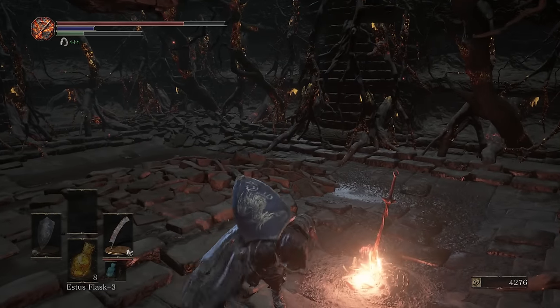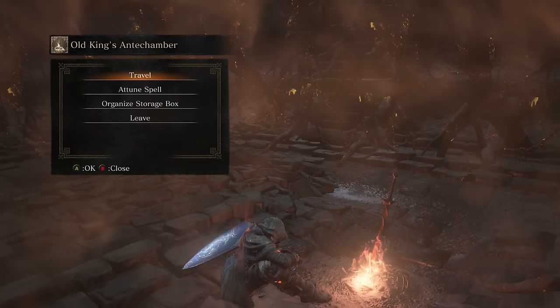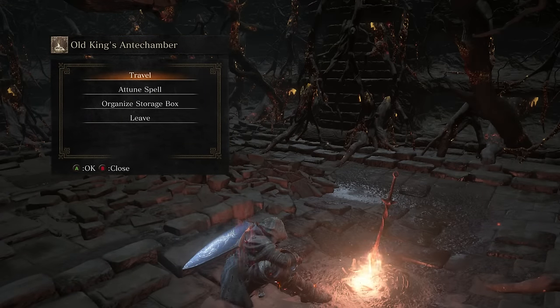Back at the old antechamber bonfire. This area is being taken a little unorthodox, as I mentioned, by killing the boss first. But honestly I think the area is a bit more difficult than the boss. Now that the boss is down, we are going to go through all of the antechambers, reach the ballista, and eventually the loot that's down in the Smoldering Lake. Thanks for coming on by, and we'll catch you guys next time with more Dark Souls 3.